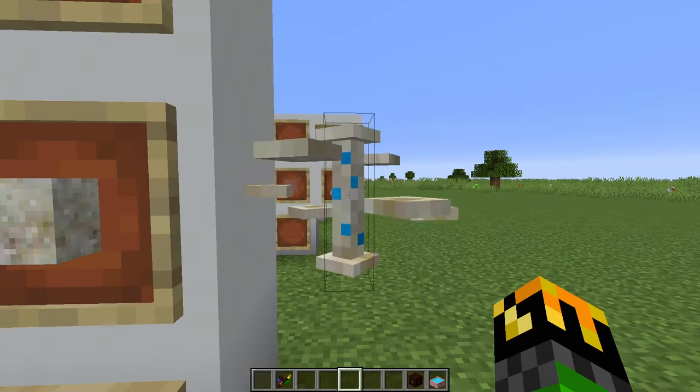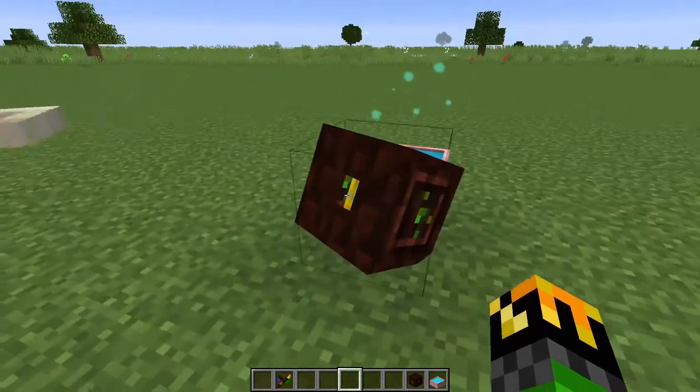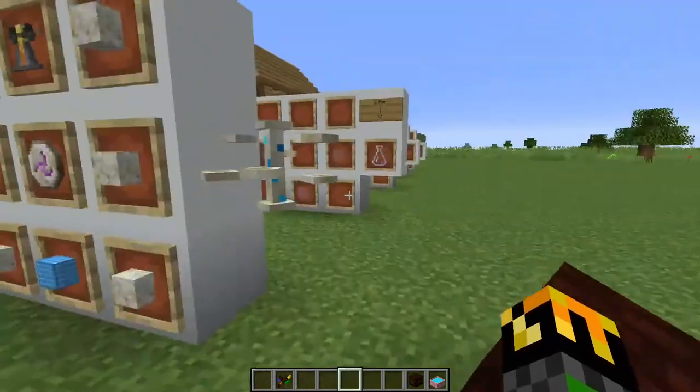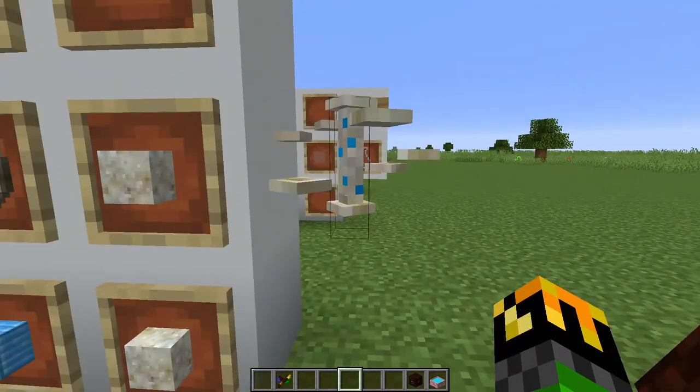Everything you would make out of this requires mana. Just like the Runic Altar, just have a mana spreader connected to a mana pool aimed at it, and when it is used, the mana spreader will shoot mana to it.